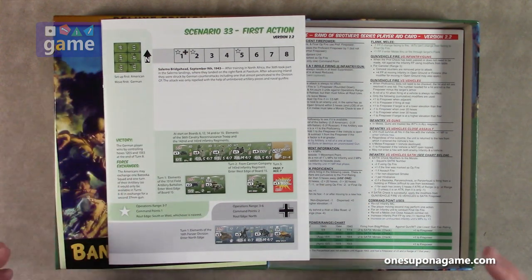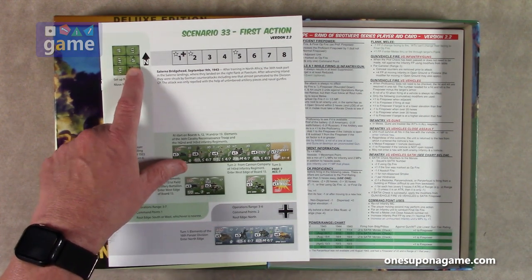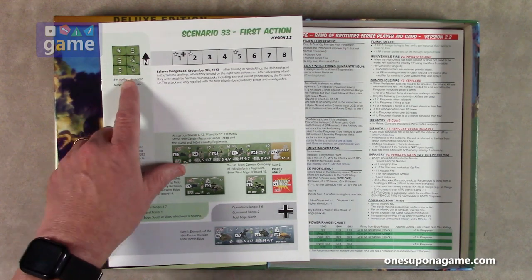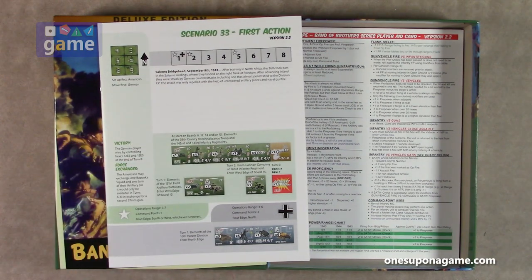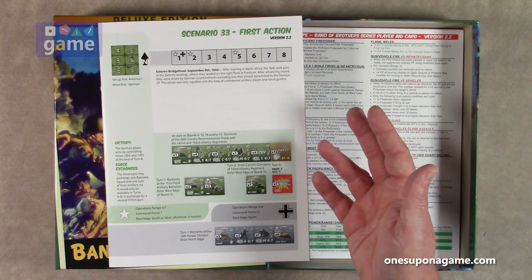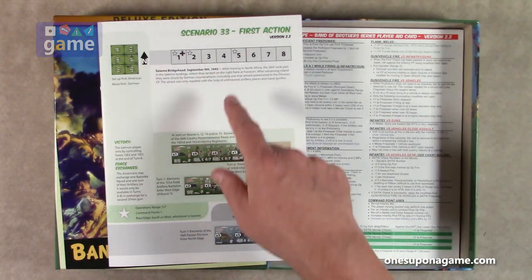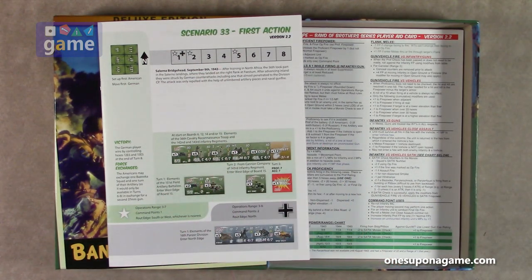The maps may be from both games. I think the maps for Screaming Eagles are maps one through ten, and this expansion is using maps 13, 9, 6, 13, 9, 14 — a combination of maps — so you probably need to have both base games. Like all scenarios in the game, it tells you the turn track, who has the initiative in each turn, your order of battle, operations range, command points, and routing edges, plus the map layout.